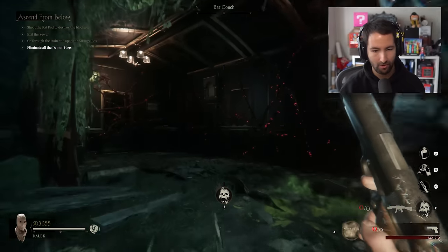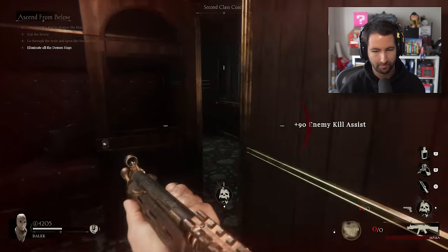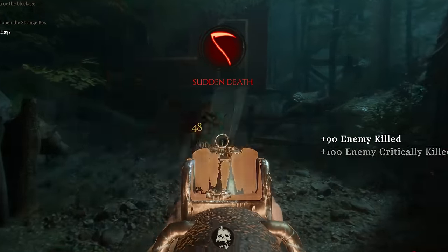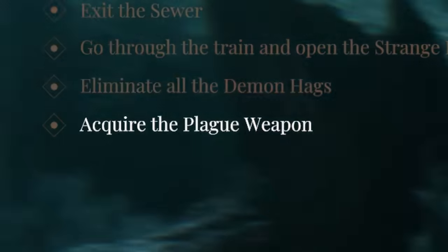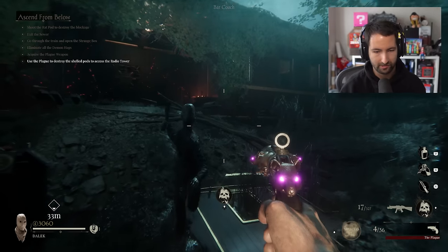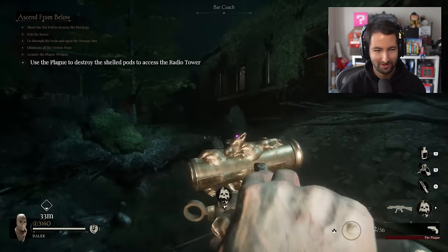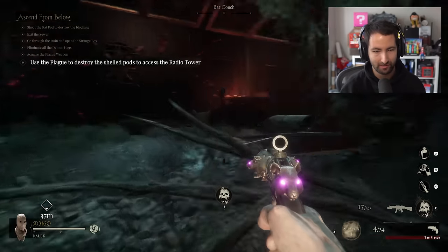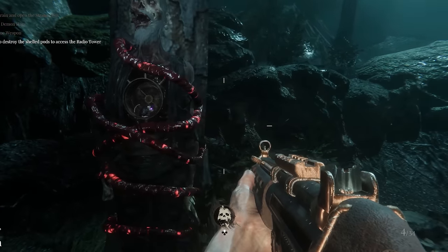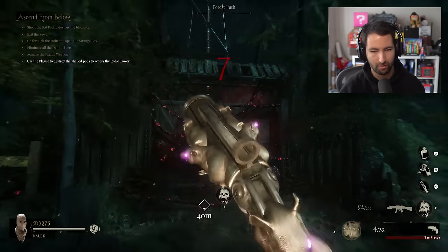Eliminate all the demon flags. I'm not in a good spot right now. Sudden death — is this like an insta-kill? Let's go. Acquire the plague weapon — what is that? We've got a wonder weapon! Use the plague to destroy the shelled pods to access the radio tower. The detail in this is nuts. So use the plague to destroy the shelled pods — the radio tower's there. Are these the shelled pods we're talking about? Yeah.